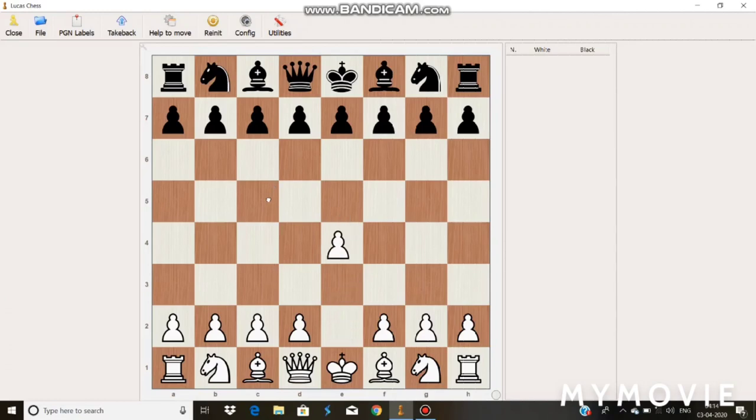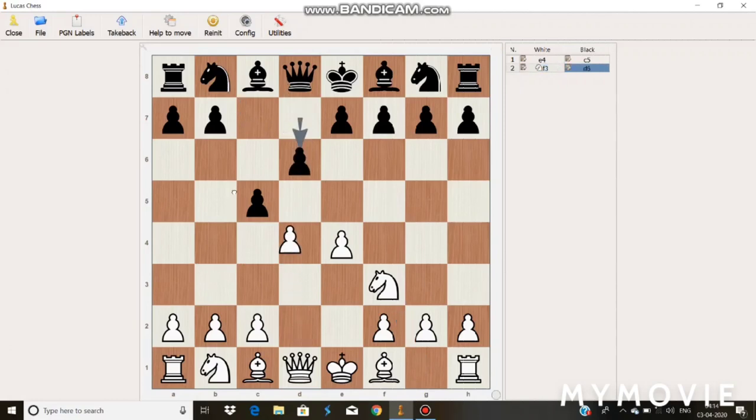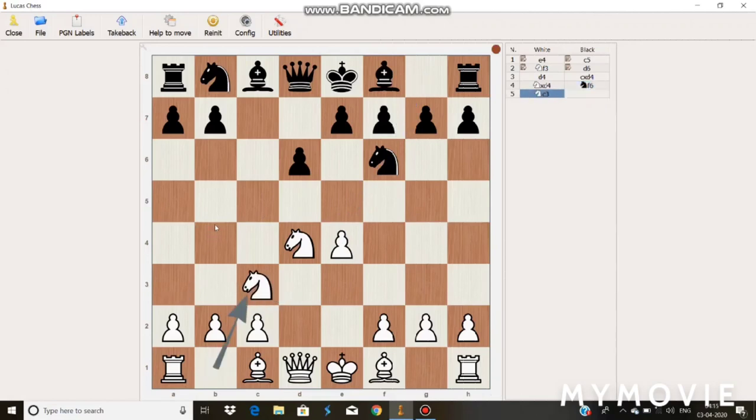Mikhail Tal starts the game with E4 and Mukhin chooses the Sicilian Defense, playing C5. Mikhail Tal plays Knight to F3 and Mukhin plays Pawn to D6. Mikhail Tal offers a pawn exchange which Mukhin happily accepts. Tal takes back the pawn and Mukhin plays Knight to F6, attacking the E pawn. Knight to C3 protects the pawn. Mukhin plays Pawn to A6, preventing the Bishop from coming to B5. Mikhail Tal moves his Bishop to C4.